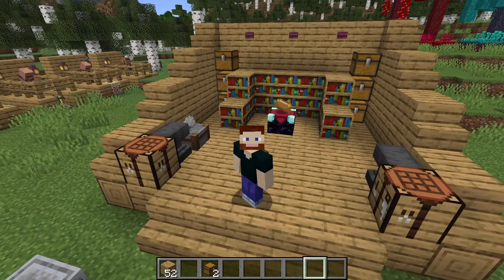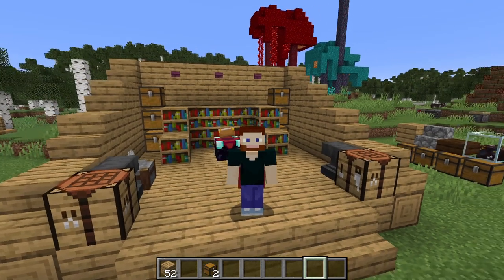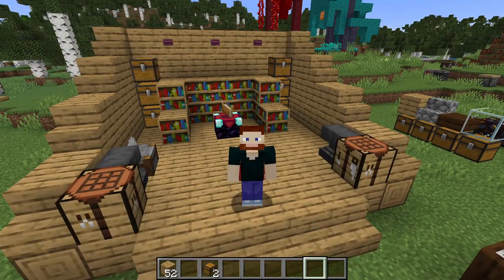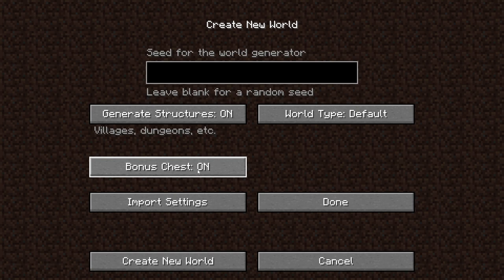The list of places where you can find chests naturally generating is actually quite long. Basically, you'll find them everywhere as long as they have a purpose, but they're usually within buildings, so definitely look for buildings and you can find chests quite often with things in them. If you're creating a new world, you can turn bonus chests on, and you will get a chest right at the beginning with some supplies.